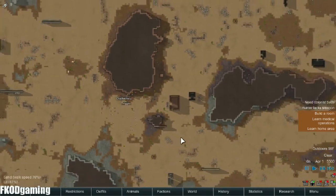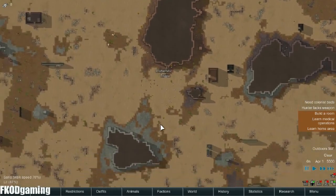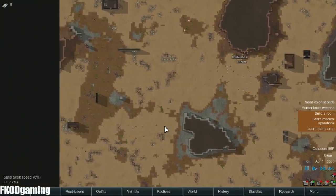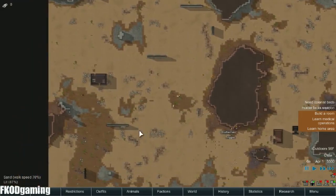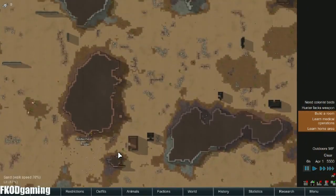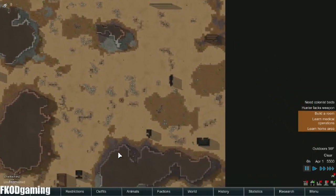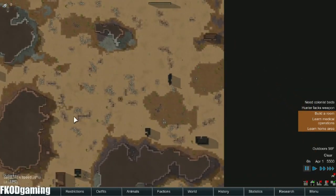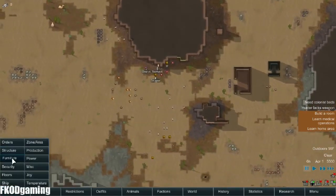Let's pause first off and figure out where we're going to be. There's a lot of sand, which does not bode well for growing things. If we're strictly going for growing things, over here would probably be our best bet, but I'm not strictly going for growing things — I'm going for protection as well.